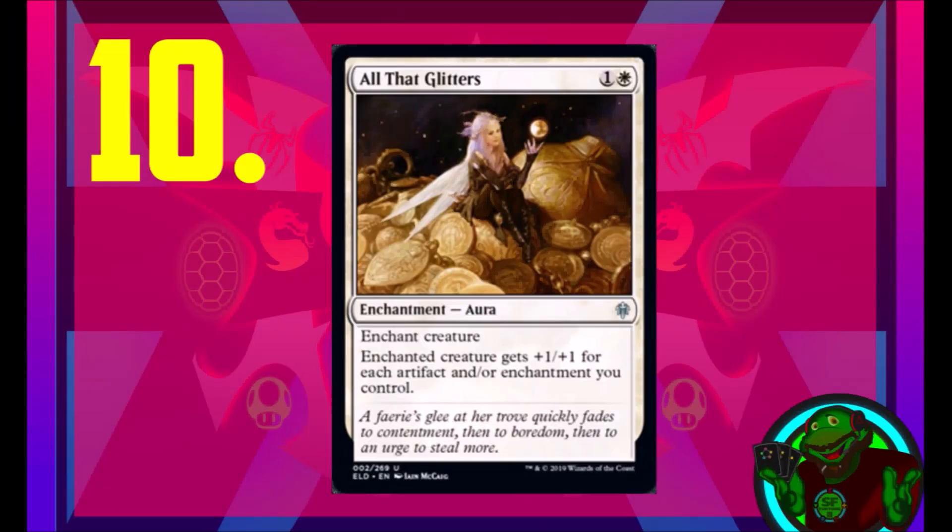Starting at number 10 we have All That Glitters. It's an enchantment aura that costs one generic and one white, and gives the enchanted creature plus one plus one for each artifact and/or enchantment you control. For me the artifact aspect is not as important — it's the enchantment part where you get plus one plus one for each enchantment you control. This card is nuts. There are only a few other cards like this, so it's a very rare effect to get, and it's nicely costed.